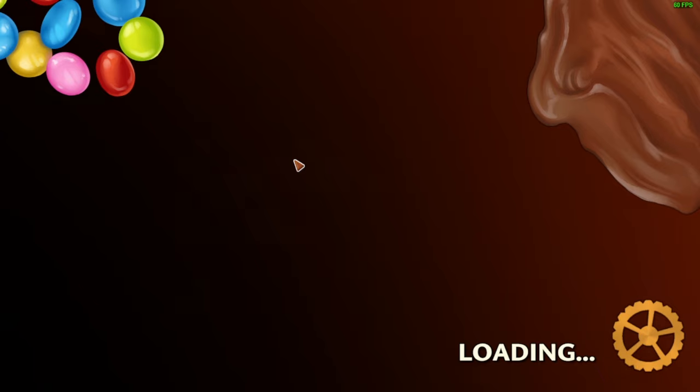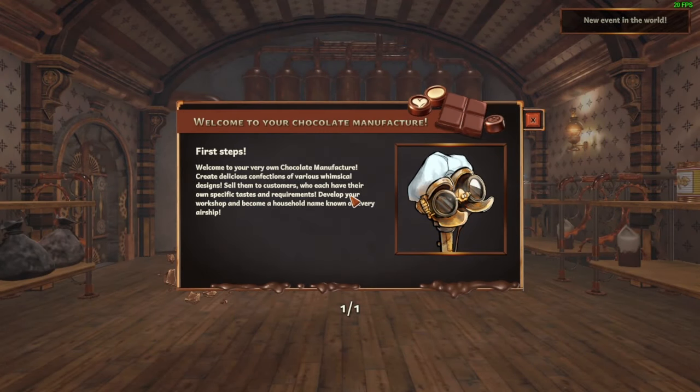Let us start the game. Welcome to your chocolate manufacturer. First steps. Welcome to your very own chocolate manufacturer — create delicious confections of various whimsical designs. Sell them to customers who each have their own specific tastes and requirements. Develop your workshop and become a household name known on every airship.